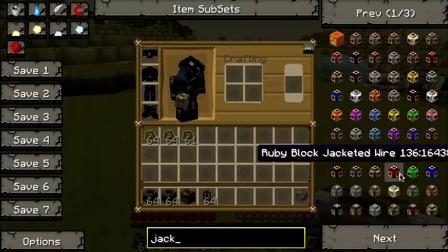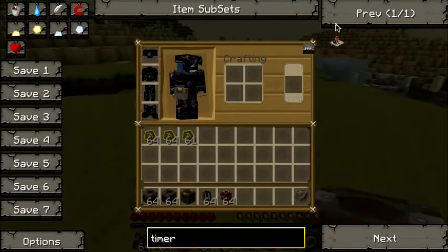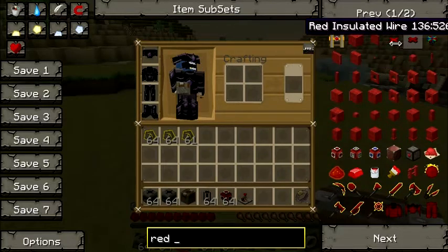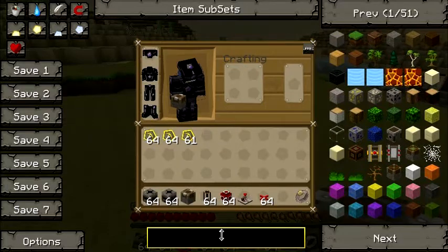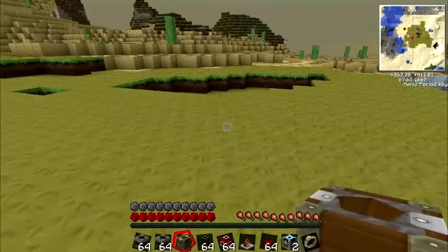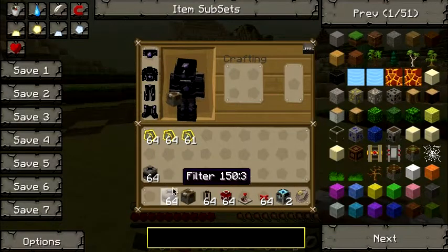You'll also need a timer, red alloy wire, and two condensers. For a target material — ironstone, emerald, or a ruby block — I'll just take some of that. And you're going to need dirt as well.